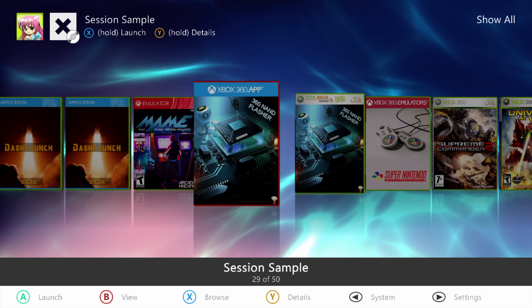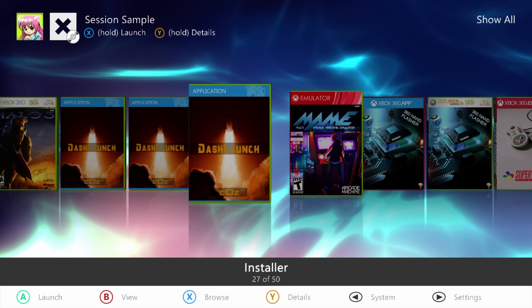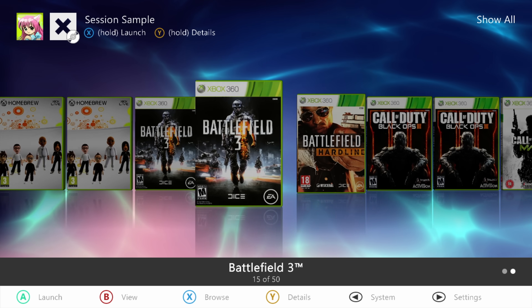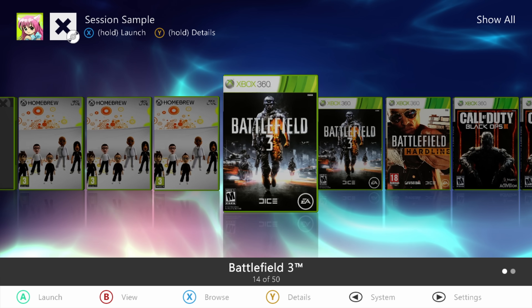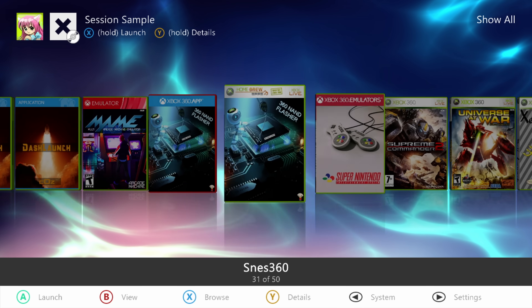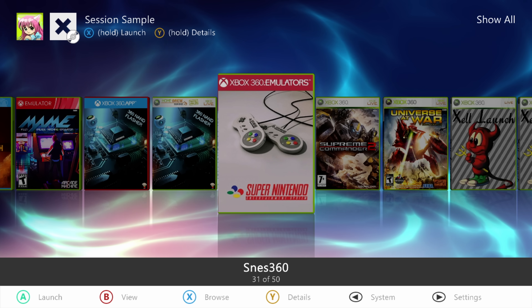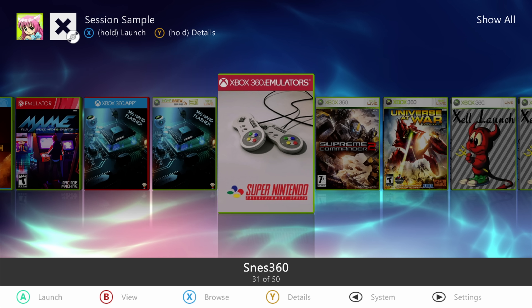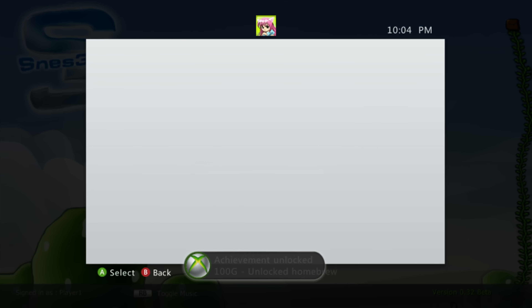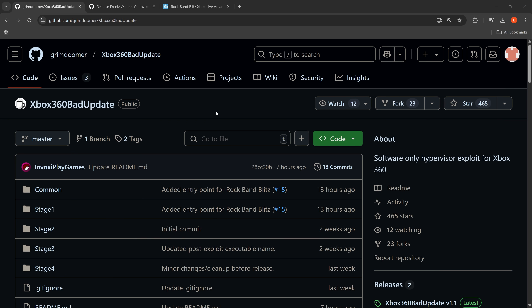Rock Band Blitz support was added by Invoxy Play Games, or Emma, and the original exploit itself was created by Grim Doomer. If this is your first time hearing about the Xbox 360 bad update, it basically allows you to run homebrew applications, emulators, and unsigned code on your Xbox 360 without requiring any hardware-level exploit — so no RGH or JTAG required. It does only have a 30% success rate, and it is a tethered exploit, so whenever you reboot the console you will have to run the exploit again.